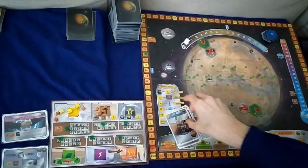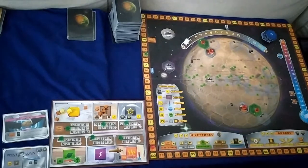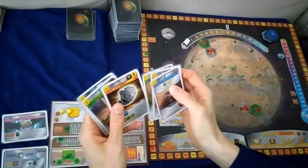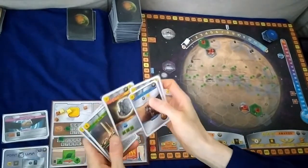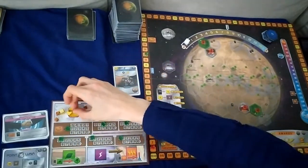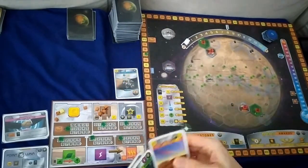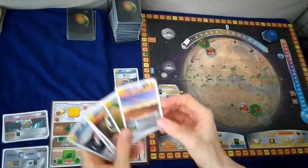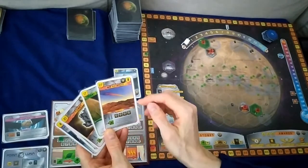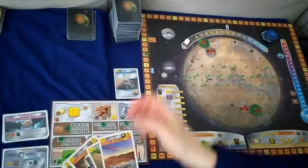We're taking five project cards so we pay 15. For the first turn, we have 23 money. I think I want to play Space Station first for 10, which gives us an ongoing effect. We'll then be able to get Big Asteroid out next turn, which gives us four titanium and increases temperature by two, and we'll get a discount on that with Space Station.